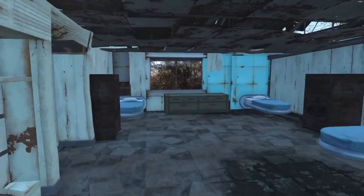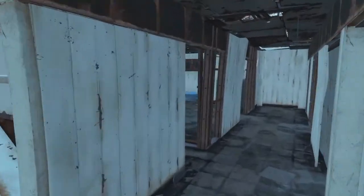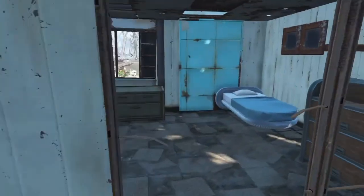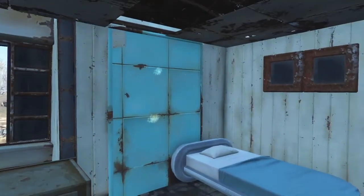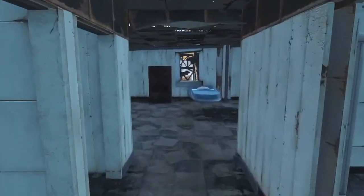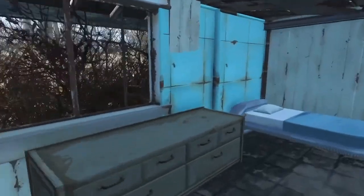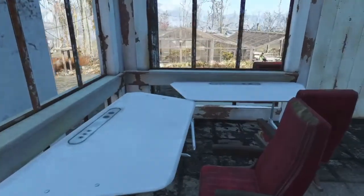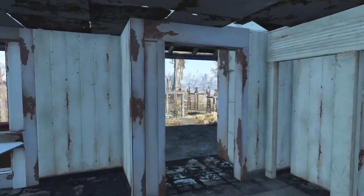Inside here are my residences — I have about eight settlers, which is an efficient number: three farmers, four vendors, and a provisioner. This is one of those Home in the Future skins for the building, and I used Institute bedding to go along with that look and color scheme. I fitted some tables and chairs here and settlers will come and hang out and look out these windows.